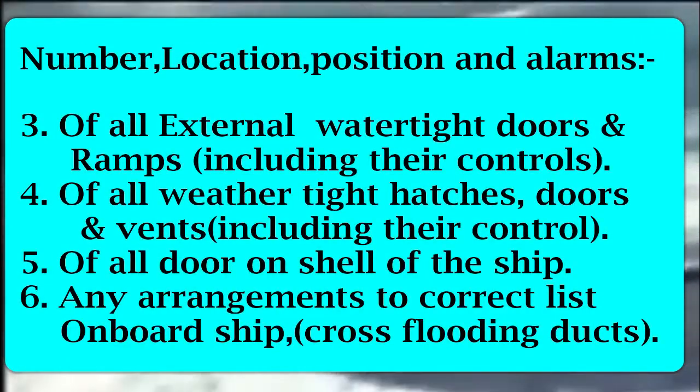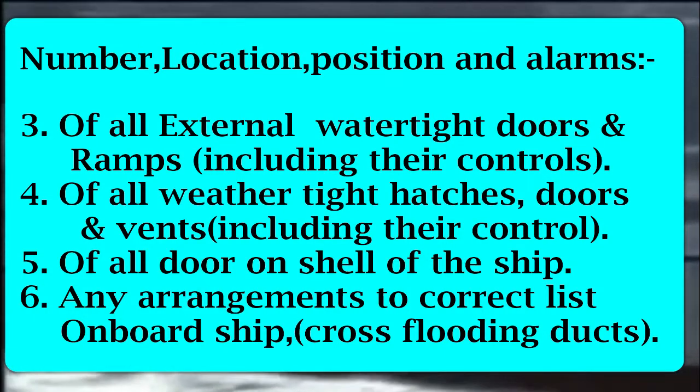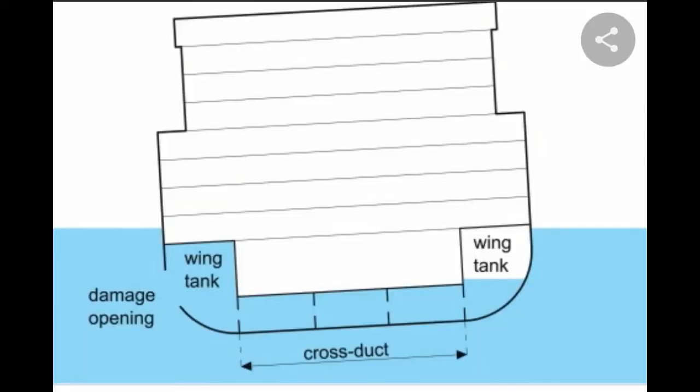Number five: the location of all doors present on the shell of the ship. Number six: any arrangements present to correct the list of the ship due to flooding — basically cross-flooding systems. If there is damage to one side of the ship, the cross duct does not allow the ship to list excessively, which can otherwise quickly capsize the vessel. Cross-flooding ducts are important for maintaining stability during a damage situation.